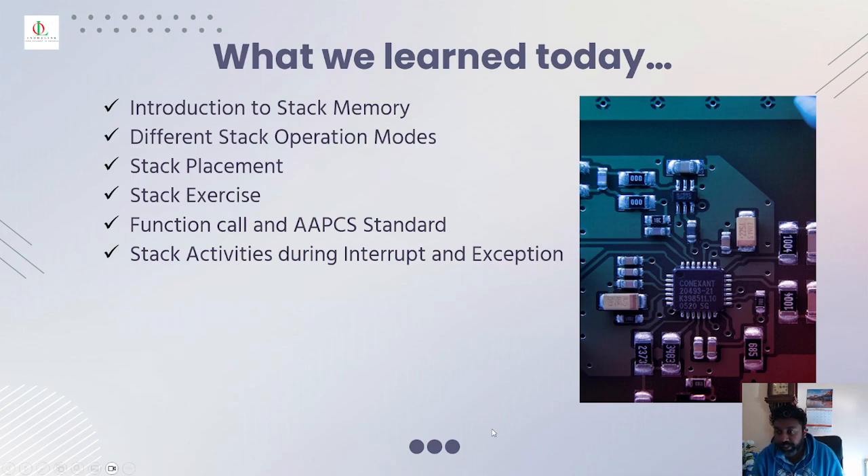So far today we learned about the introduction to stack memory, where it's used, its different stack operation modes, how to place values in the stack, and the arguments. We learned in detail how to change from MSP to PSP, how a function call transitions from thread mode to handler mode when an interrupt or exception occurs, the ARM Architecture Procedure Call Standard, and the stack activities during interrupts and exceptions.